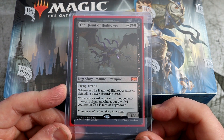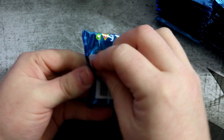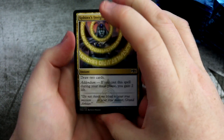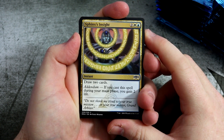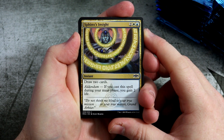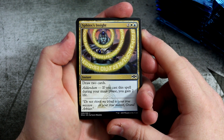But without further ado, let's start getting into the packs. Here we go with the first pack of the box. Will it be lucky? We'll probably have a look at the commons in the first couple of packs but then we'll just go straight to the good stuff, because that's what we're all here for. We're here to see all the rares and mythics that hopefully we pull. I'd love to get some of those shock lands and I'd love to get some of those oozes — I want to build an ooze deck. And of course, planeswalkers are always great to get a hold of.